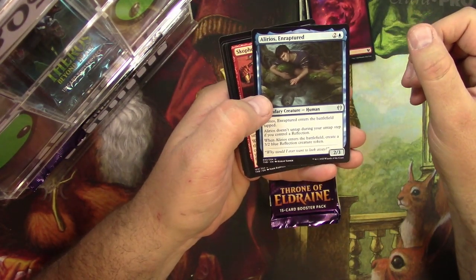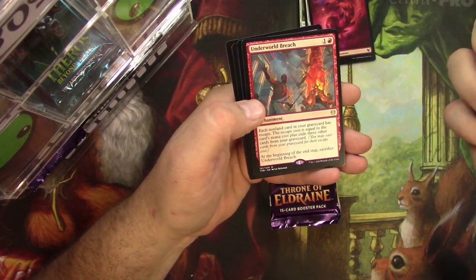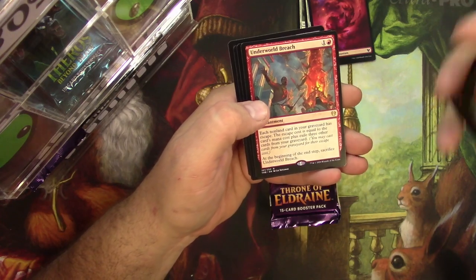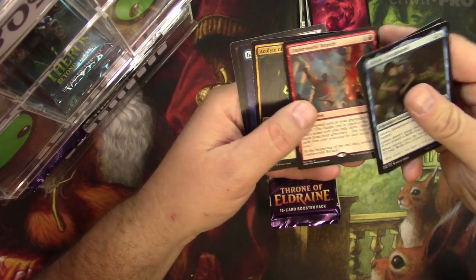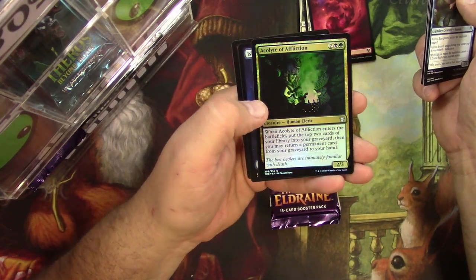Alirios Enraptured, Scophos Maze Warden, Favorite of Iroas, and Underworld Breach — I don't know about this card, it's a maybe. And an Acolyte of Affliction — cool foil on that.